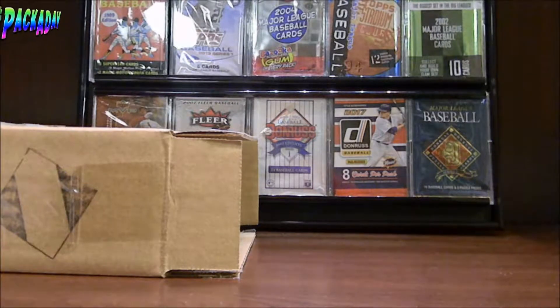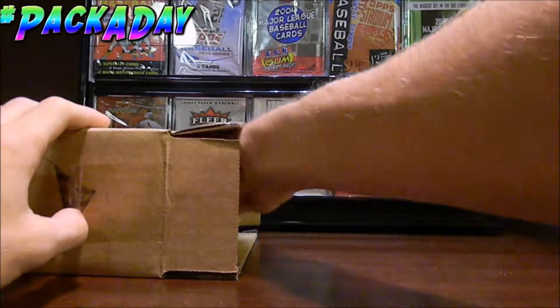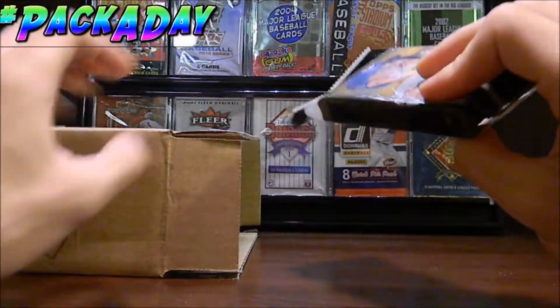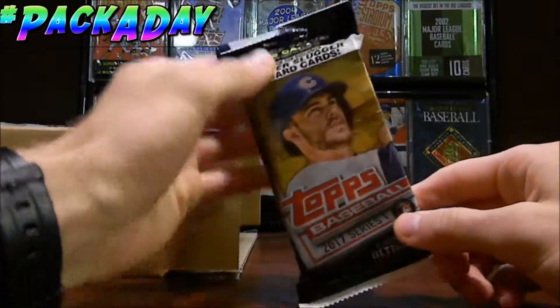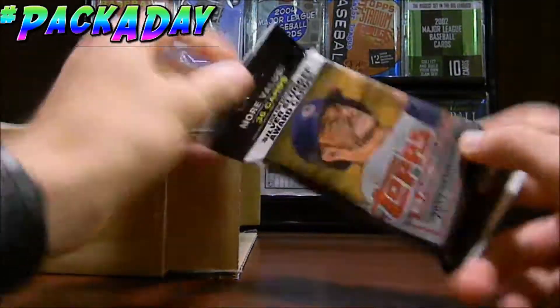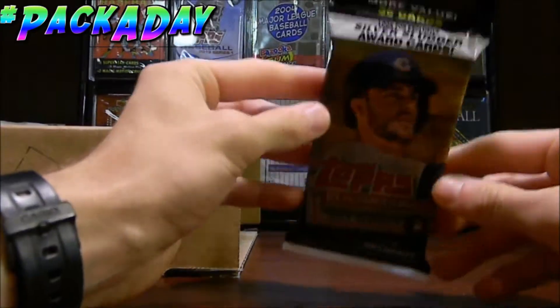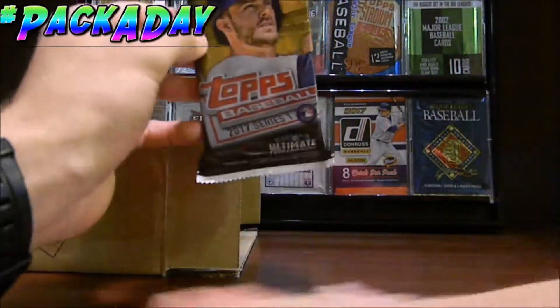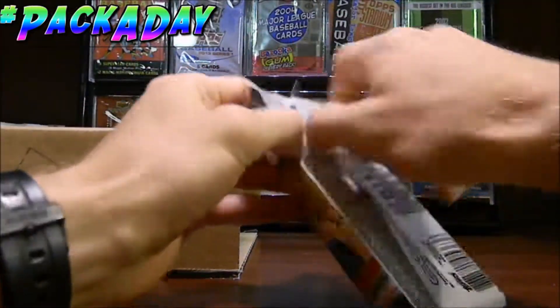Hello ladies and gentlemen, welcome to the Pack-a-Day series. We open up one random pack of baseball cards each day. So let's go ahead and reach in the box and see what we can get today. We've got another big pack here — the 2017 Topps Series One Baseball Jumbo Pack. This looks pretty cool. I'm pretty interested in this. I don't have any 2017 Topps baseball cards yet, but let's go ahead and open this up and see if we get anything special. I'm pretty excited for this one.